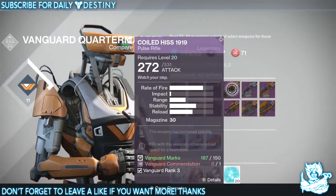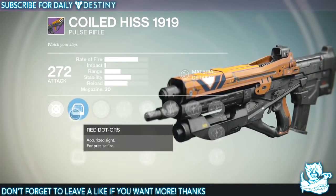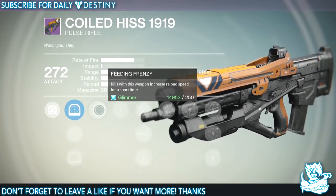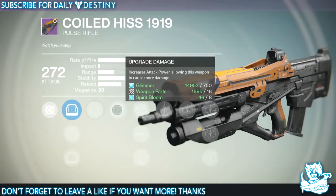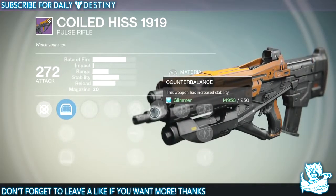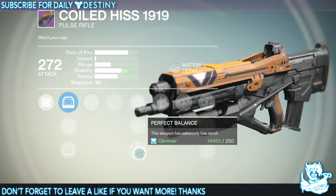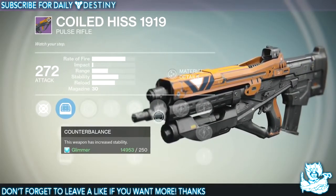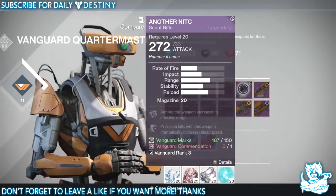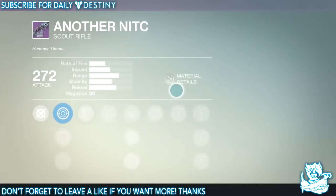We've got the Coiled Hiss 1990 — sounds pretty beast, we'll have to wait and see. It has Red Dot ORS, Range Lens, and Red Dot ORS. Perks include Feeding Frenzy — kills increase reload speed — Hammer Forged, High Caliber Rounds, Perfect Balance, and Counterbalance. With both Counterbalance and Perfect Balance this weapon will basically have no recoil whatsoever, but recoil control on a pulse rifle feels unnecessary in my opinion.